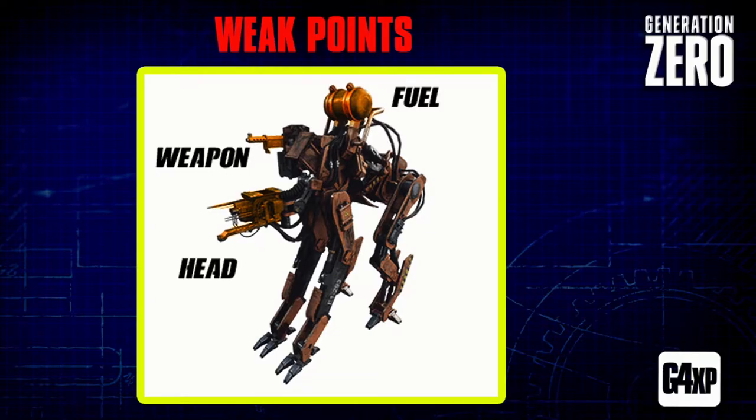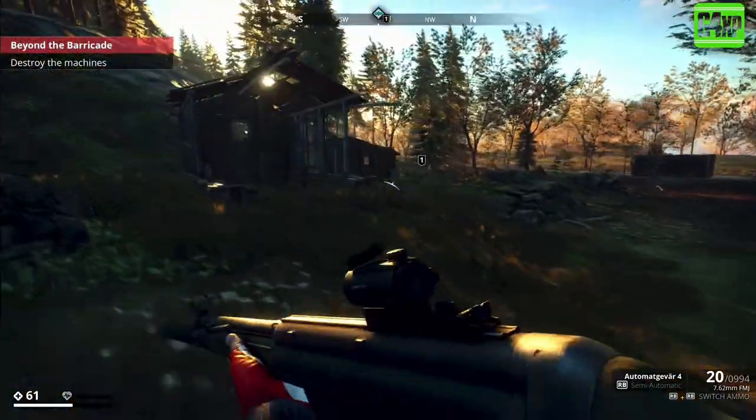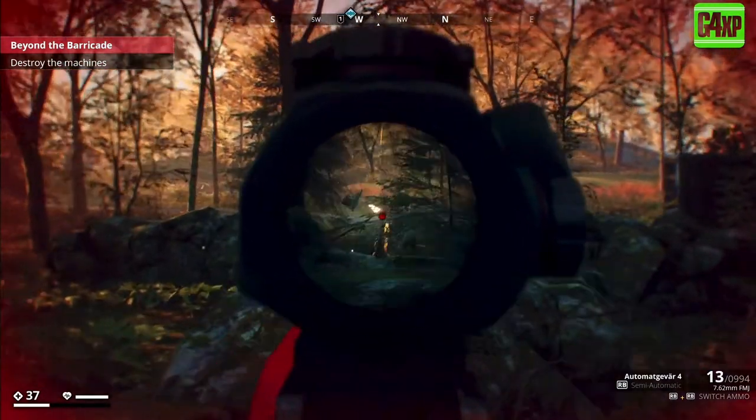The weak points are shown in orange here. First is the fuel tank that sits on top - as you go up through the classes, that fuel tank might be protected by armor, but it's the most obvious spot to shoot. The second most obvious spot, and the two I use the most, is the head - shown in orange there. Thirdly, if you've got a bunch of them and you're accurate enough, you can shoot their weapon off. If you're going to use the weapon strategy, do that first before trying the other two points.